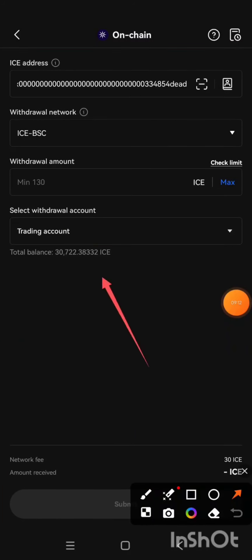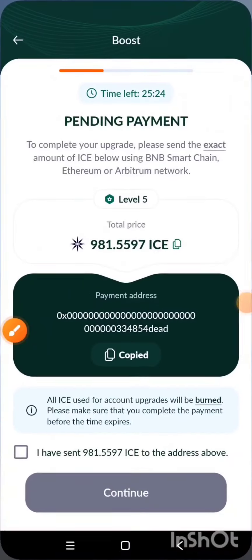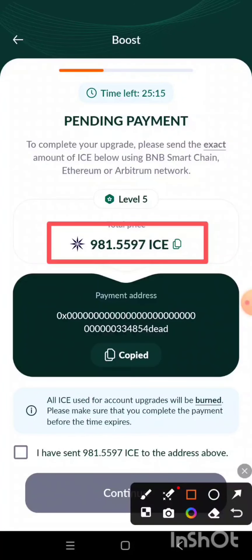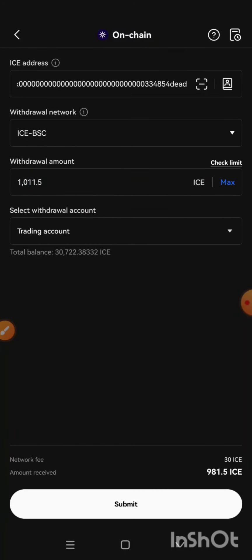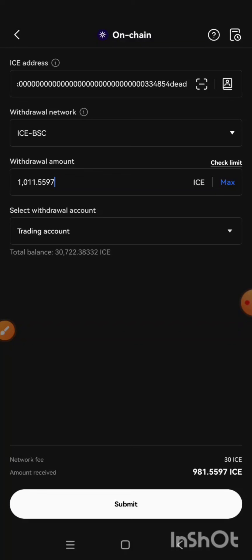The minimum I can send is 130. Take note: the network fee is 30 ICE. What this means is that the 981 ICE which they request me to send — I'm going to add 30 to it. If I send exactly that figure without adding the fee, it will not work. Since the withdrawal charge is 30, I'm going to add 30 to 981 before sending, making it 1011.5597 ICE that I will be sending.